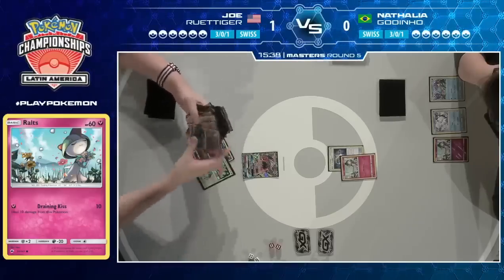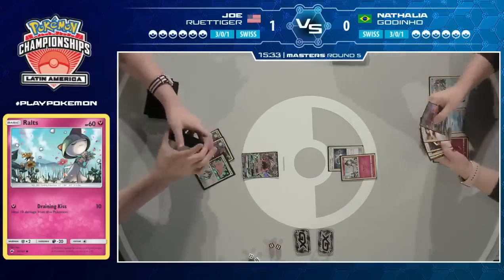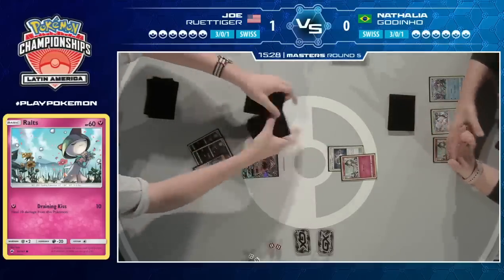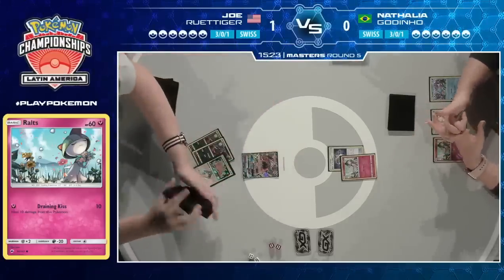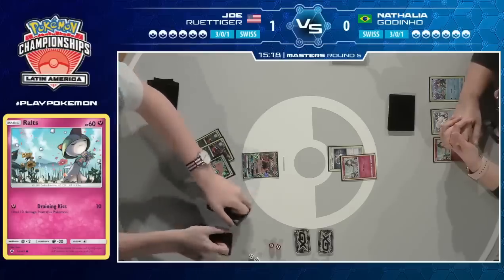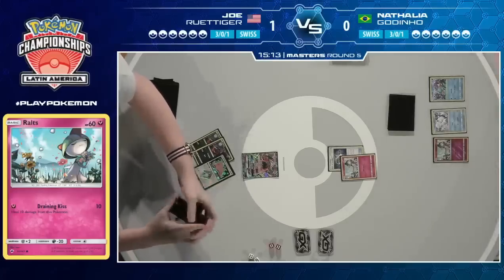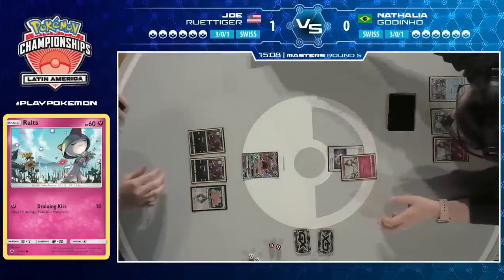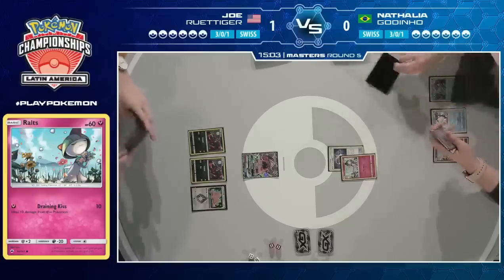Joe is eyeing down those three Zorua. He might want to look to see if Ditto is available for a bit more flexibility — trying to get that Magcargo online as early as possible, to guarantee those really crucial cards at the right time. But he actually changes his mind — Ditto could be anything. He probably didn't see it at first. He is going to grab himself that Ditto. Getting Magcargo online as early as possible is always a great deal. In the worst case scenario, it can just be an extra Zorua. The ideal turn one from Joe is simply just getting that Elm — that's all you really need.